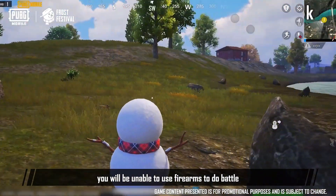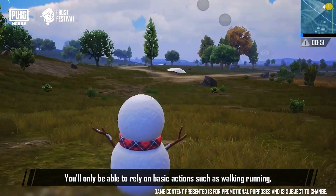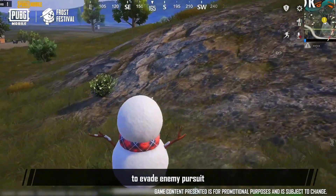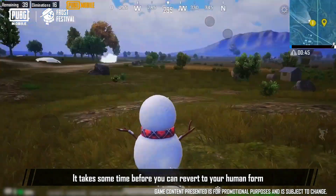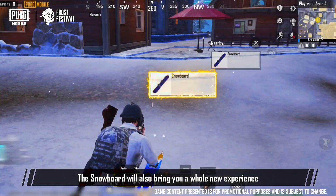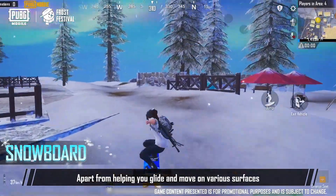After transforming into a lively snow pal, you will be unable to use firearms to do battle. You'll only be able to rely on basic actions such as walking, running, jumping, and swimming to evade enemy pursuit. It takes some time before you can revert to your human form. Let's build a snowman together!